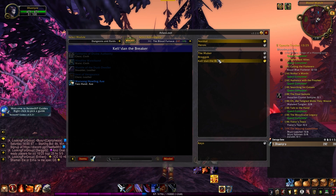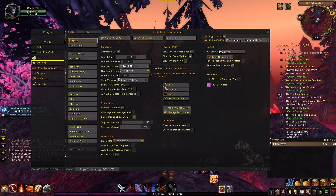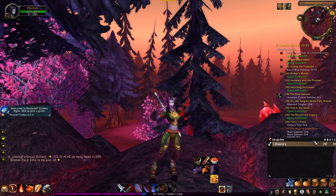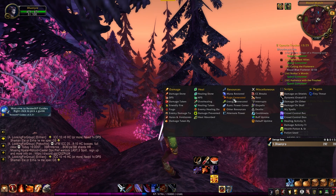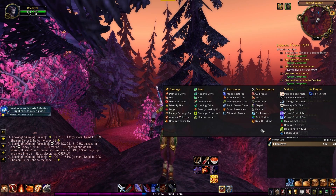The next add-on is Details. Details is a bit more advanced — when you first load it up, it can look very confusing with a lot of stuff on screen. Basically, you'll have a small bar in the bottom right corner. Go into it and you can select what you want to see: damage done, healing done, mana restored — everything you need is right there. I wouldn't recommend diving into the full options menu as that's too confusing, but right-clicking the bar gives you everything you need.